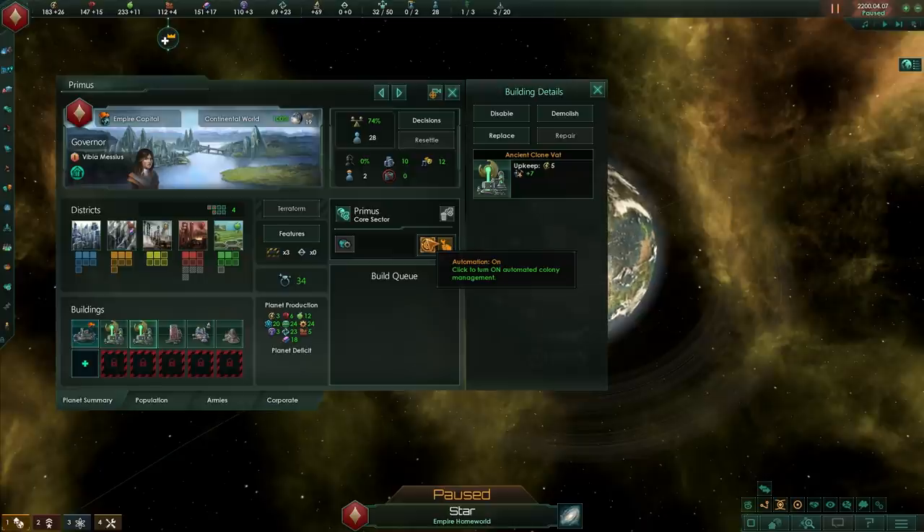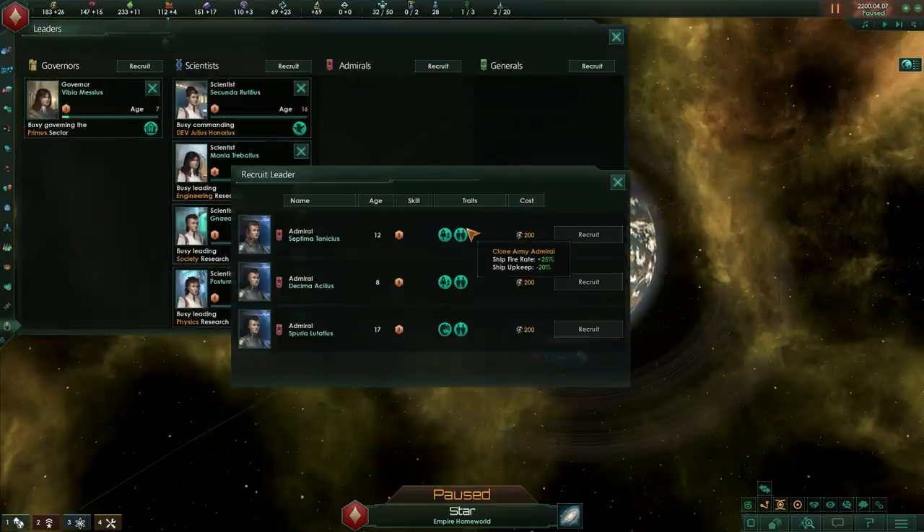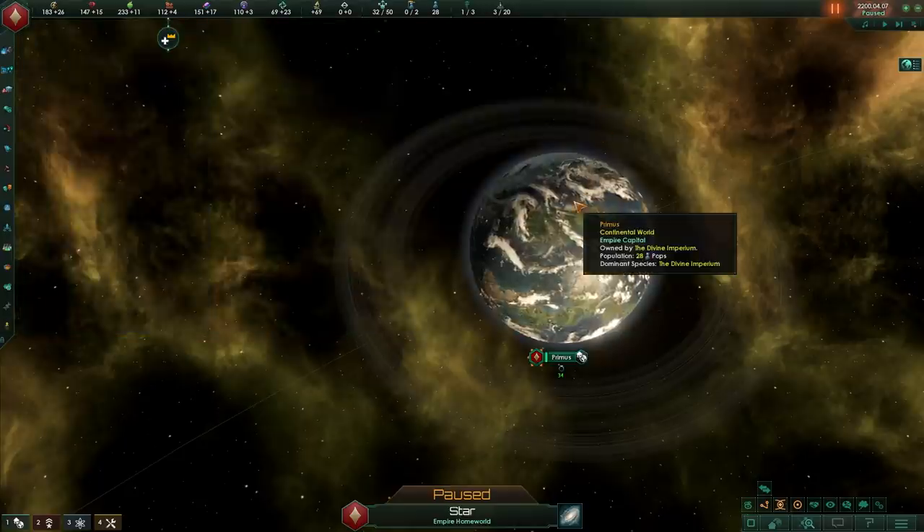You're going to need to juggle the amount of cloning vats across your planets strategically. If you want a planet with very high population, putting all cloning vats there is an option, but then you can no longer upkeep all other planets. Shuffling them around is a really good idea. Combined with traits on leaders — for instance a clone admiral with gale speed or hard hitting — you can get some pretty powerful navies very early in the game.